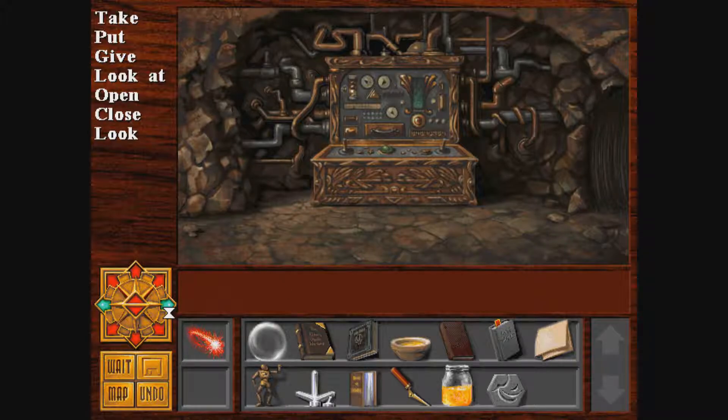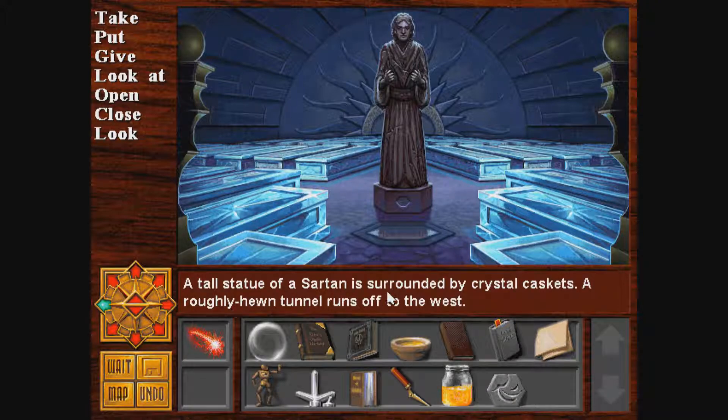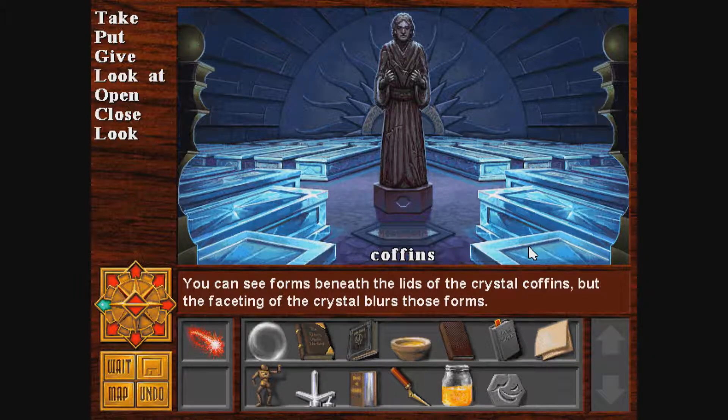Okay, there it goes. A tall statue of a sartan is surrounded by crystal caskets. A roughly hewn tunnel runs off to the west. You can see forms beneath the lids of the crystal coffins, but the faceting of the crystal blurs these forms.